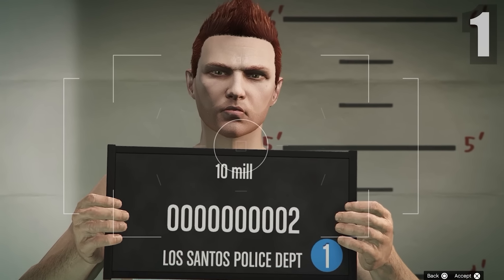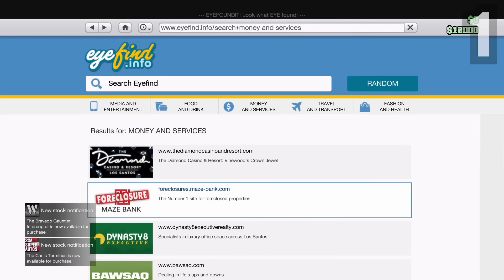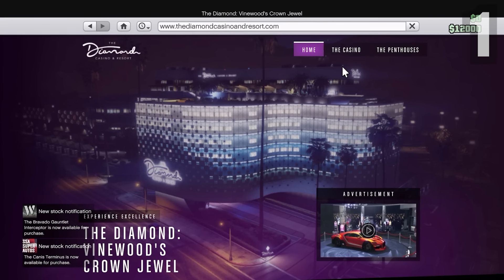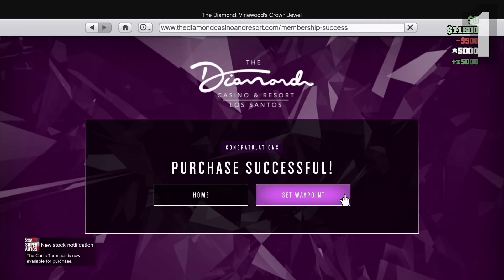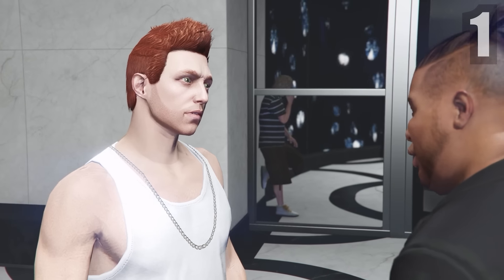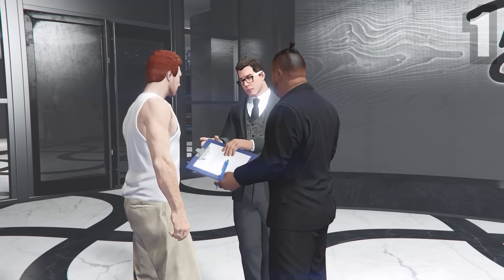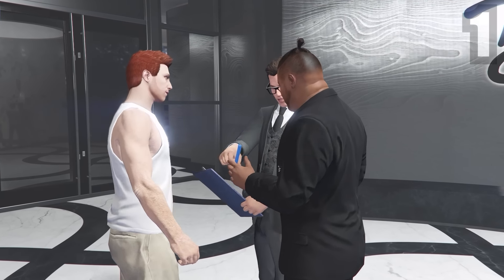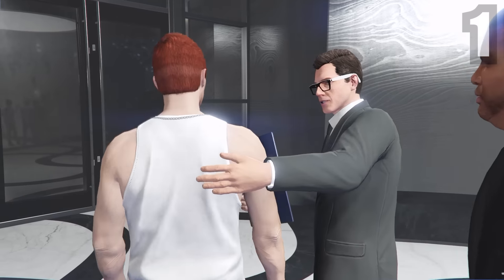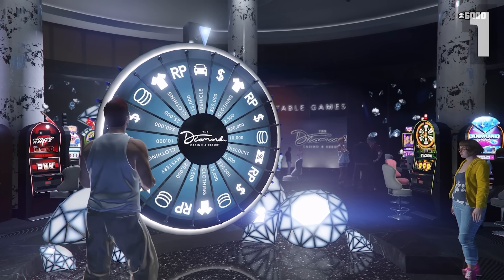I'm starting from scratch, making a new character. Go to your phone, find the Diamond Casino Resort website, and buy a membership. Set a waypoint and head over to the Diamond Casino. A long cutscene will play. The casino lets you gamble, spin a wheel for daily prizes, acquire chips by trading in money, or get money by trading in chips. First thing — go spin the wheel for your daily rewards.